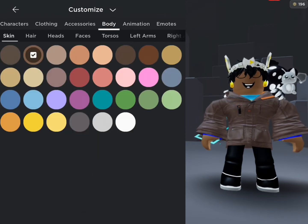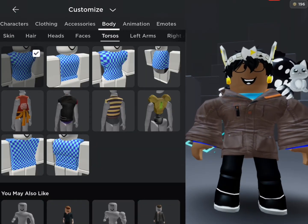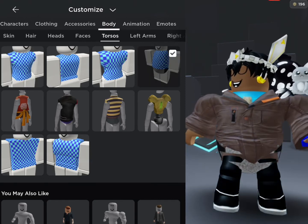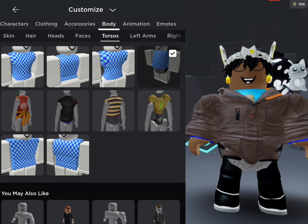One last thing to mention: it depends on your body type. For example, if you have a different torso, left arm, right arm, or a different package, then it will work differently. For example, if you have the fat avatar, it will work a little bit differently than if you have the normal avatar.